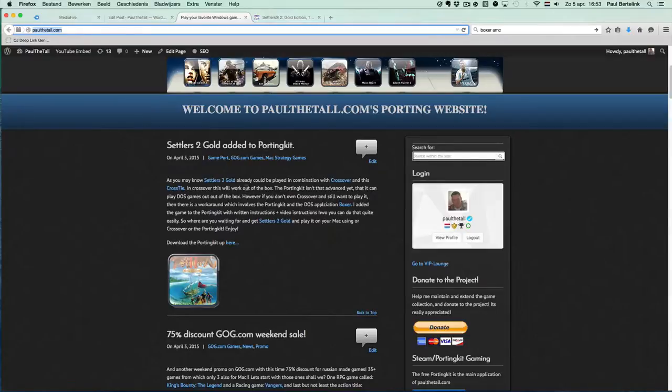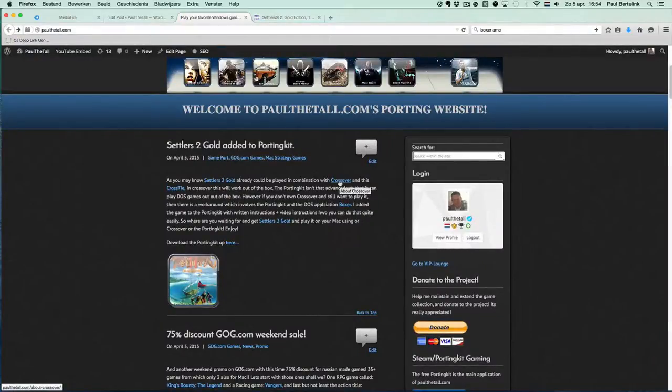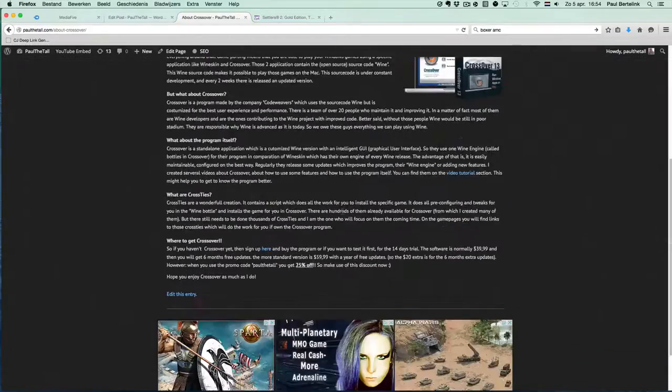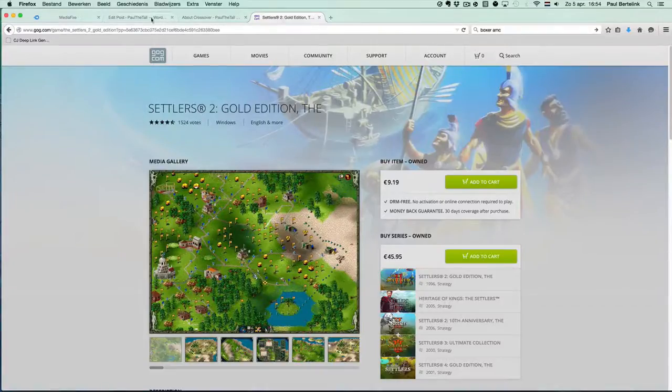First, you need a couple of things. You can use a combination of Settlers 2 Gold, which you can get from GOG.com, in combination with Crossover, which you can purchase on the CodeWeavers website. You can even get 25% off with the PoloTool promo code, so it's very good. You can use this combination.